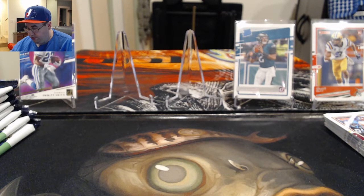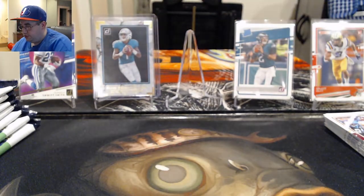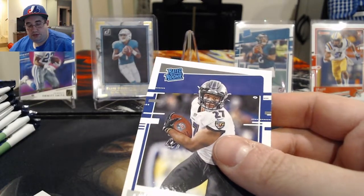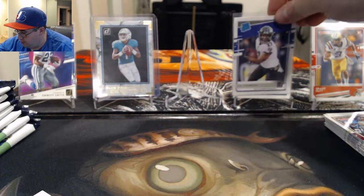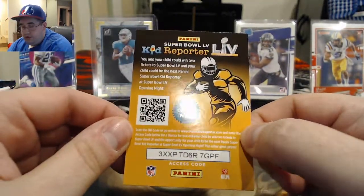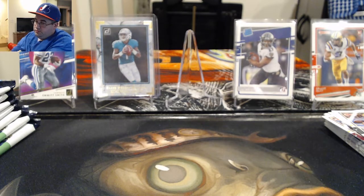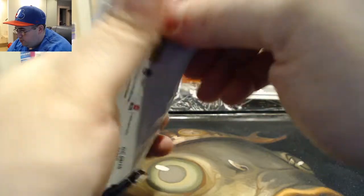Another five dollar card maybe or so, but that's a cool looking one. We get a rated rookie JK Dobbins who's actually seen some good playing time with the Ravens, so that is cool. Aaron Rodgers and a Jack Lambert, and another code card for you guys. Pretty happy with that Tua — it's a nice card.